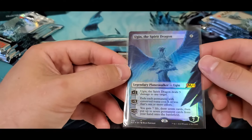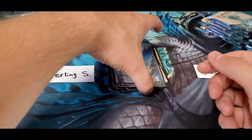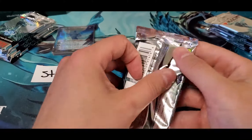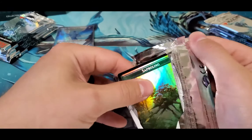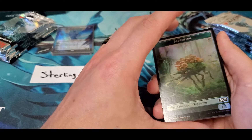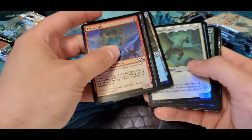Really nice solid pull, starting off strong. Yalla, I don't know if you can top that - that's going to be tough. You're going to have to pull something big in your first pack. You need a Liliana or something. I'm not sure what Grim Tutor is going for now - really strong start pack one.